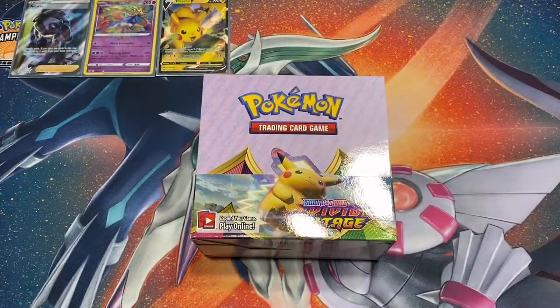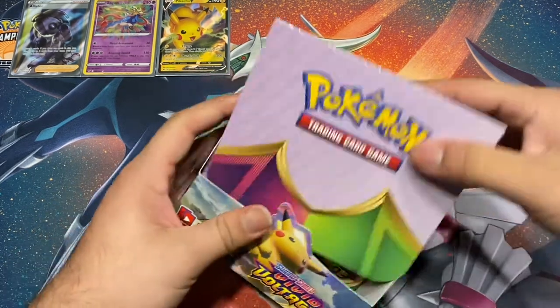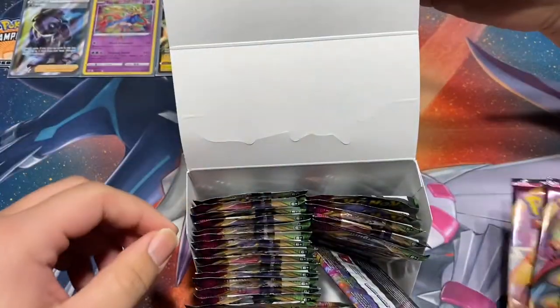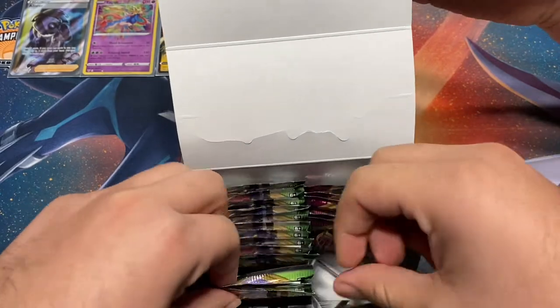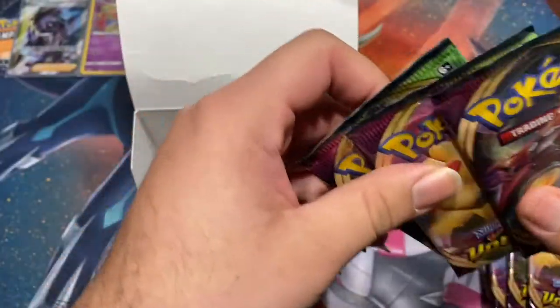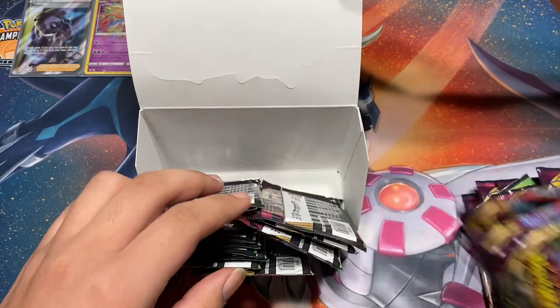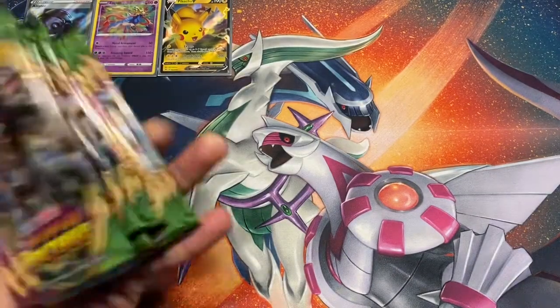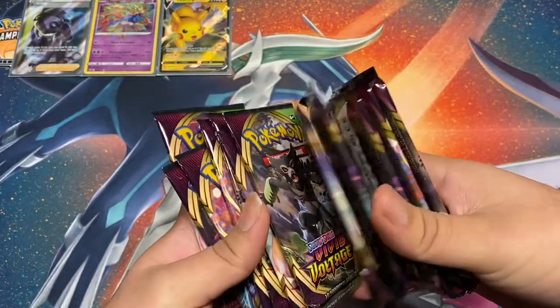Alright so we're gonna do Julio's 12 packs right now. What do you think you're gonna pull today? Absolutely nothing. Go ahead and pick your 12 packs whichever way you'd like. Let me center it. We have to do a quick cleanup of packs. Twelve — okay cool. Let's put that to the side. Go ahead and showcase what you have — we got our 12 packs of nothingness.